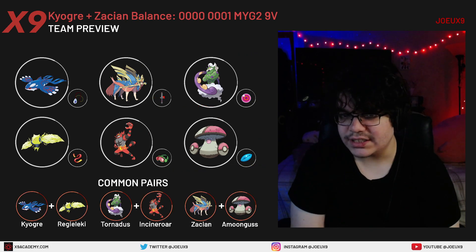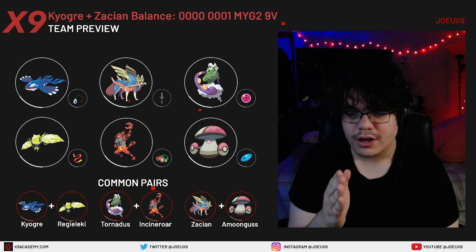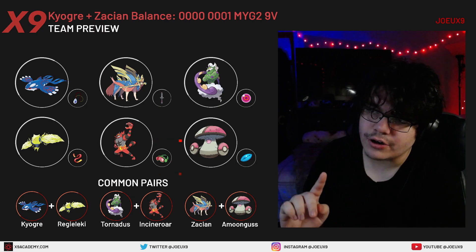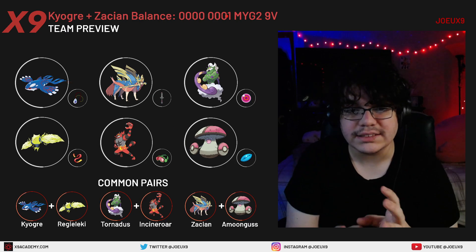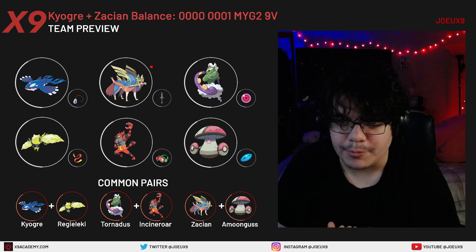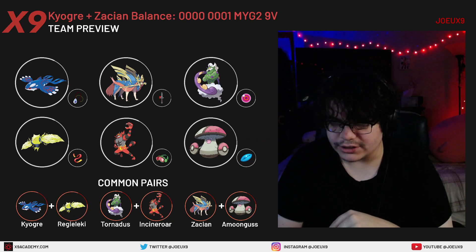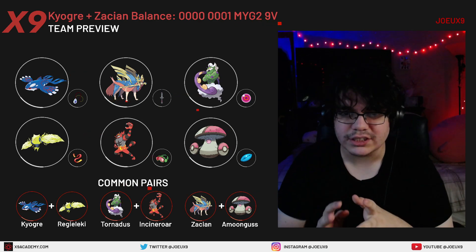Regieleki is running a standard Focus Sash set. You can lead Regieleki next to Zacian or Kyogre and go for Electroweb plus Behemoth Blade or Electroweb plus Water Spout, putting on a bunch of pressure. One thing to note: after an Electroweb, your Kyogre will not outspeed Zacian because of the EVs — it's not Timid. If you want that interaction, you'd need to run Timid, though you probably wouldn't run max speed at that point.